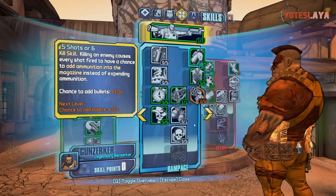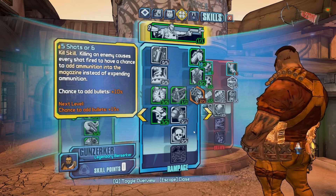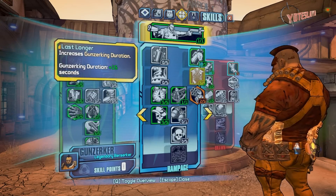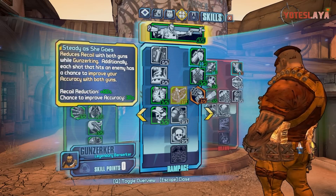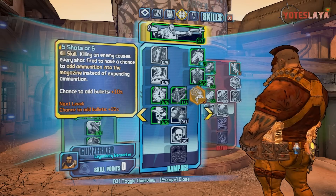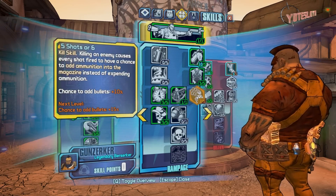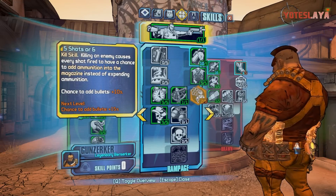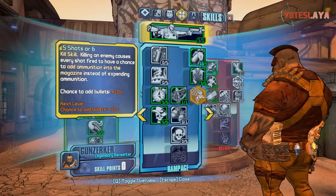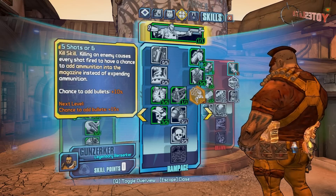Moving on to the middle tree - this is just what I use, you guys can go off of whatever you prefer. I've got ten of five in Filled to the Brim, five of five in Last Longer, one of one in Steady as She Goes, and I'm Ready Already. What I added is two of five in Five Shots or Six: killing an enemy causes every shot fired to have a chance to add ammunition to the magazine instead of expending ammunition. Those were my last two points - I read over everything and there wasn't much else that interested me, so I put them there.